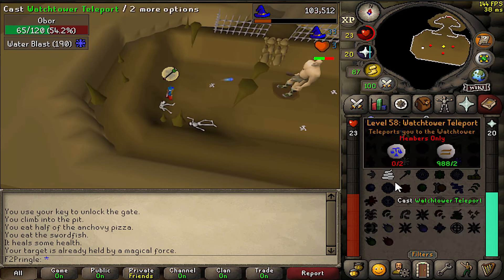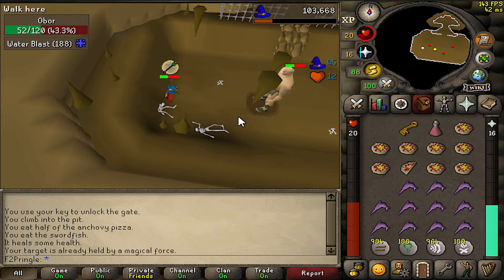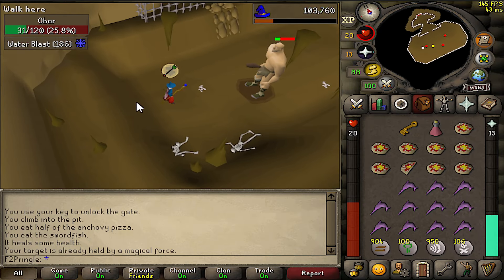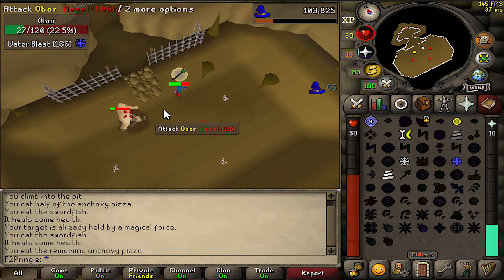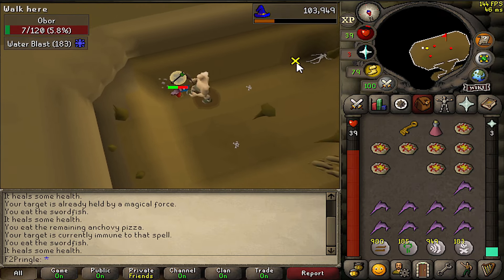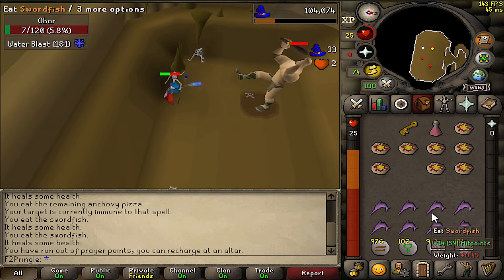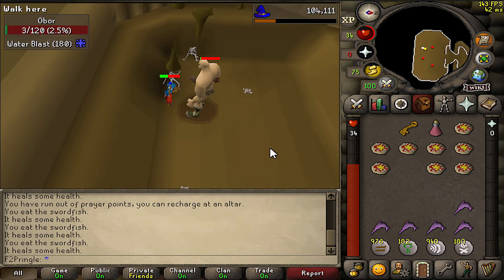Sometimes Obor will randomly just stop moving, and that's not because he's snared — he literally just stops moving sometimes and then will start walking to you again, so you might get confused and think you landed a snare, so just watch out for that. My prayer did run out at the end of this fight, and that can get dicey as his ranged attacks off prayer can hit pretty big, but just eat up, don't panic, and keep doing damage until he dies.